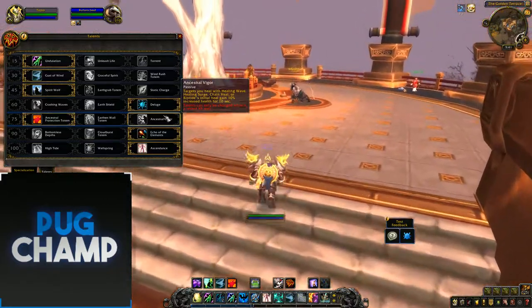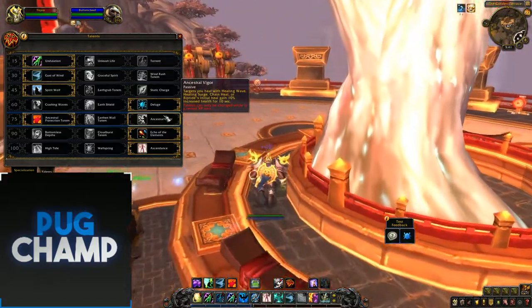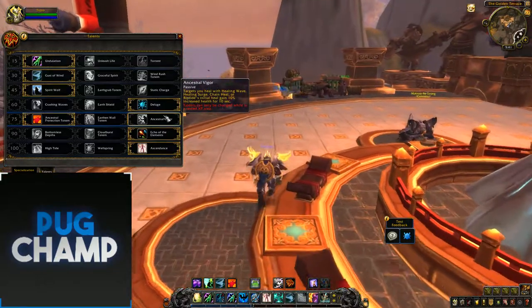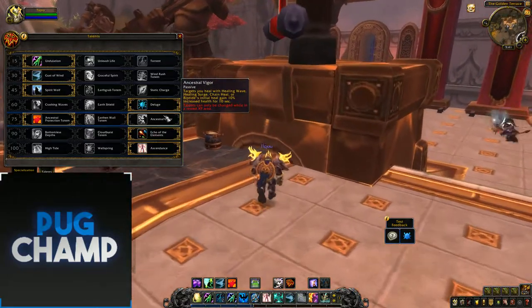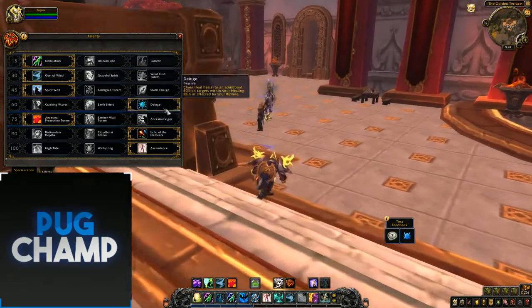Ancestral Vigor - targets you heal with Healing Wave, Healing Surge, Chain Heal, or Riptide's initial heal gain 10% increased health for 10 seconds. This is the same as it was in Legion. At the start of Legion it was really good tied in with the Artifact weapon where you could give a tank 20% increased health so they didn't have to use a defensive. I'm not really interested in this one though.